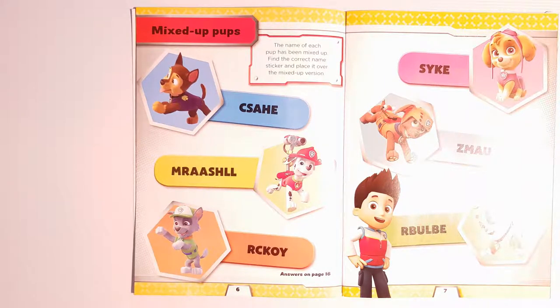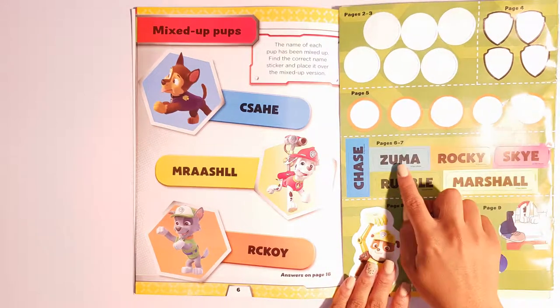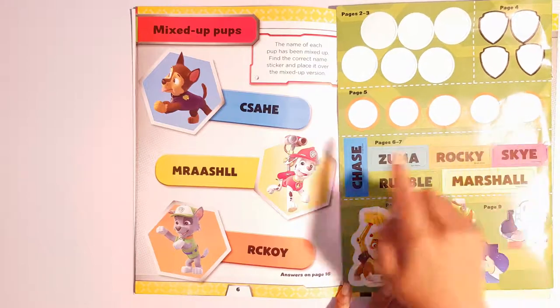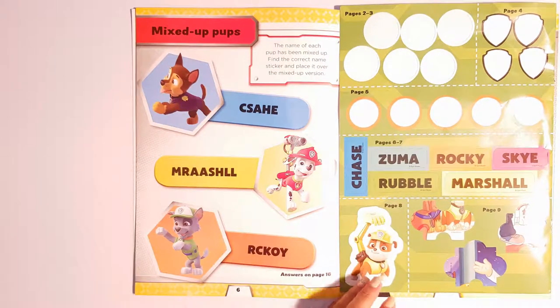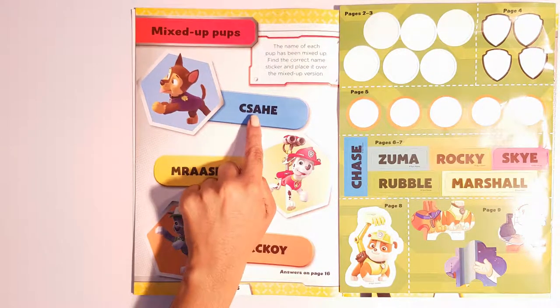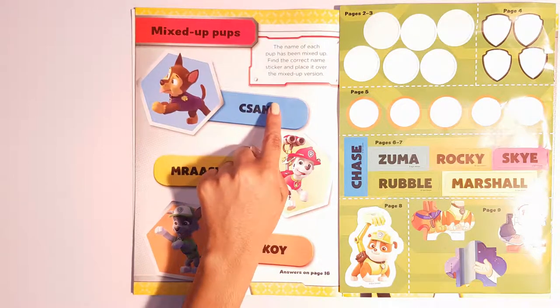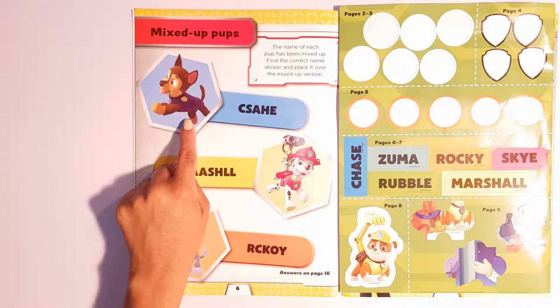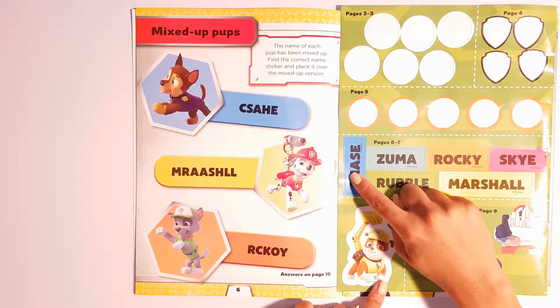The name of each pup has been mixed up. Find the correct name sticker and place it over the mixed up version. So here we have the proper names and here you have the letters — you have to match the proper name to the pup. This one has C, S, A, H, E — those letters together spell out this pup's name. What is this pup called? Chase! Good. So we've got the Chase sticker, let's add it.